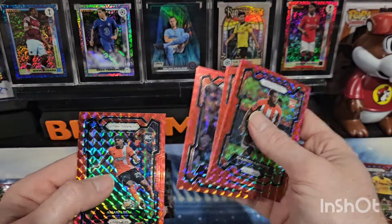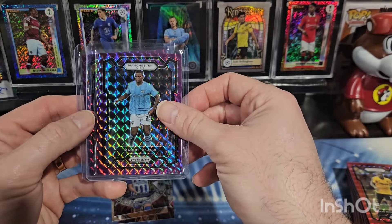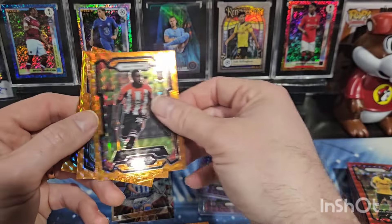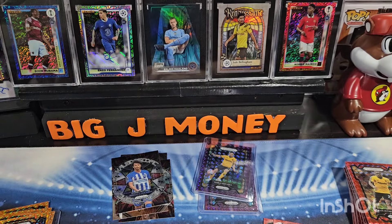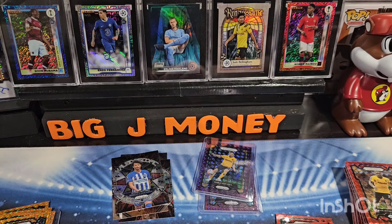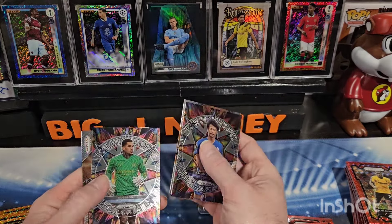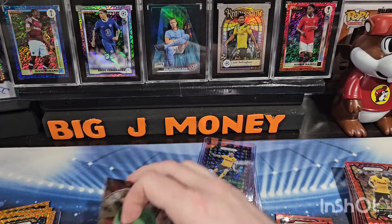Did pretty good on the rookies — got the Kobe Mainu rookie, got two numbered cards: the Akonji and the Sarabia, both to 140. And our orange parallels: Kaminsky, Baptiste, Lockyer, and Ben Davies. I'd say average overall — that's kind of what I'm thinking. But I love the design of the cards, I think they're really cool. The inserts are kind of whatever — I don't think these are much on the eye appeal, but that's just my opinion.